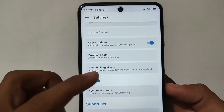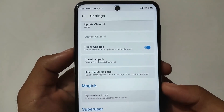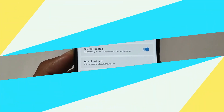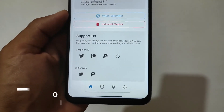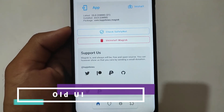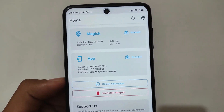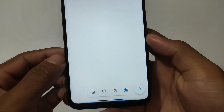Maybe we will see the new update officially and publicly very soon. This is actually in the alpha stage — as you can see, this is the alpha update, not the stable one. We're hoping it will be available very soon in a stable version. This is the old UI — as you can see, here I'm using the latest Magisk version, Magisk 23.